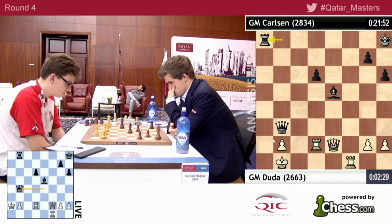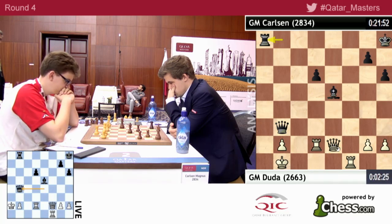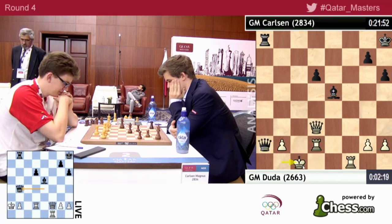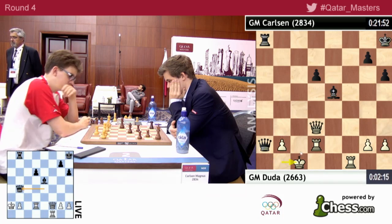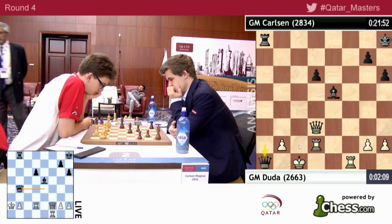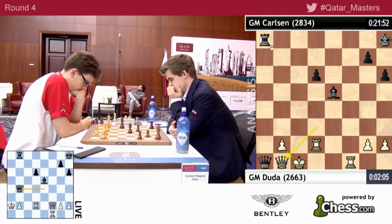Let's see... Rook f3 doesn't... Can I do this? Queen a2, king c1 — they're covering b1, which is pretty important in some lines. It's very important. Actually, maybe I can even play king c2. Because after queen a1, I will probably have to play king c2. But maybe not. Maybe I can play queen b1, rook c8, rook c2. It looks awkward.